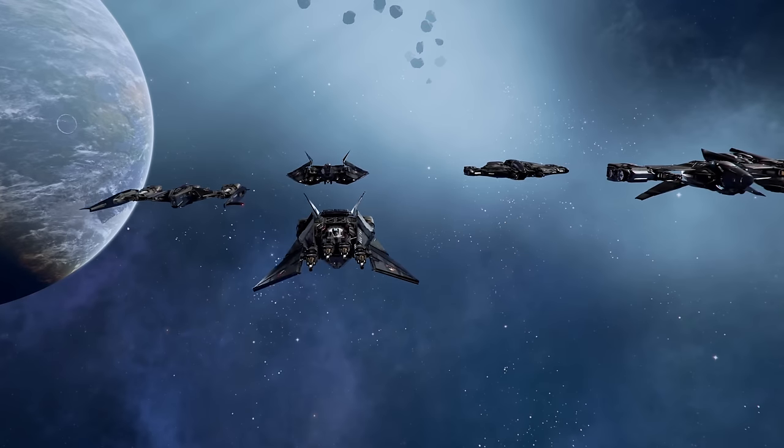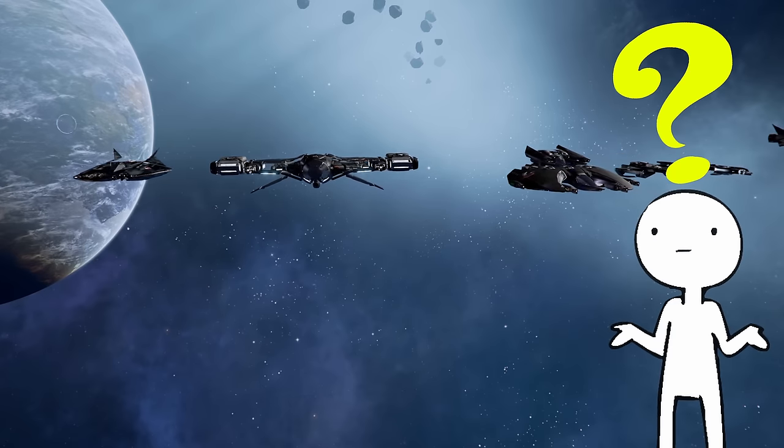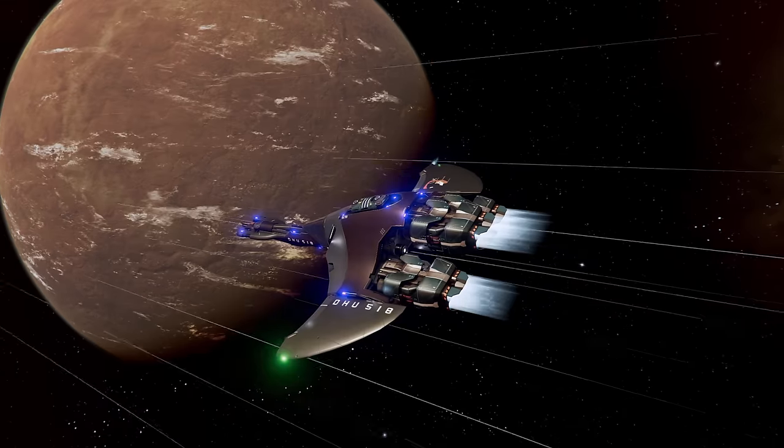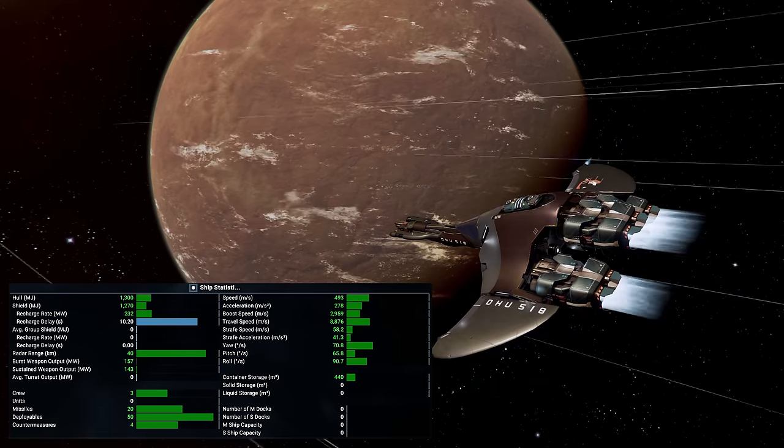There are a lot of small combat craft to choose from in X4. With all of these options, your first question may be which one is best. For scouting, that's easy — the Pegasus. It has the highest travel speed of all the scouts in the game.